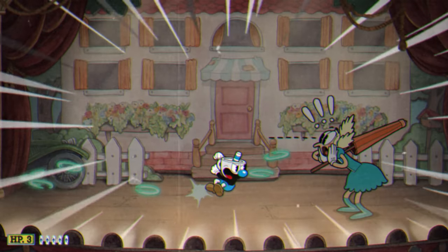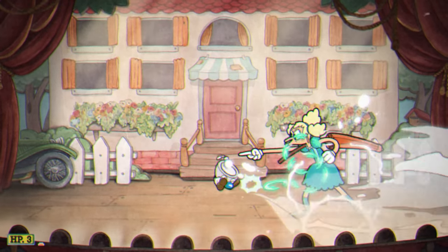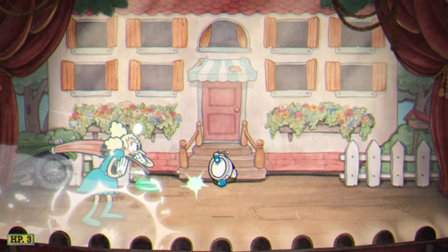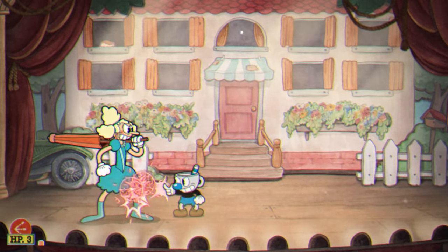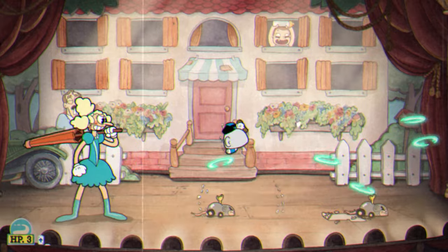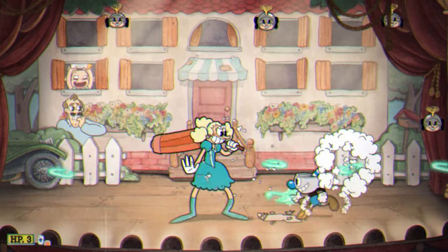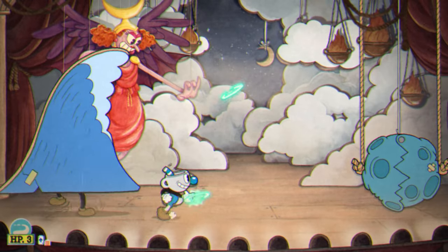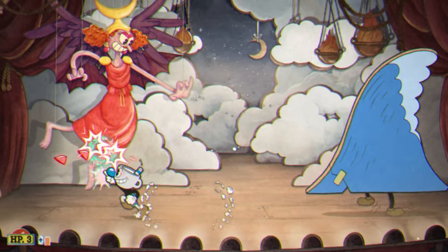The super doesn't really matter here, so I'd advise bringing whatever you're comfortable with. I personally will be using Energy Beam because I like getting over phases as fast as possible, but invincibility can really help with phases you struggle not taking damage on, and Giant Ghost can be effective while using Roundabout. With the loadout set up and us ready to fight, let's get into how to easily S-rank Sally's Stageplay.